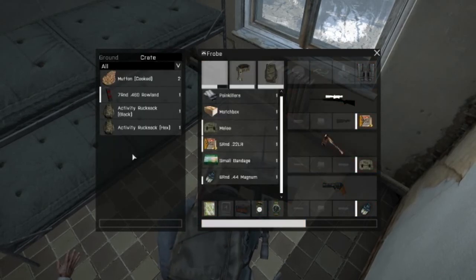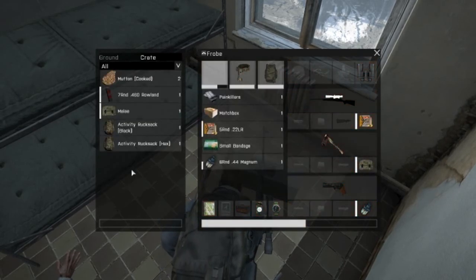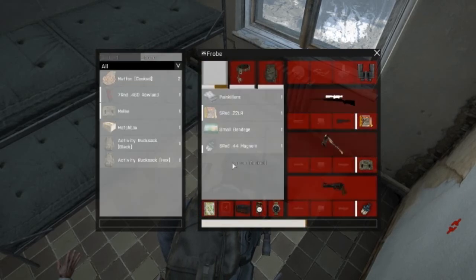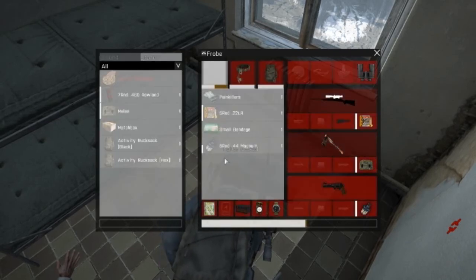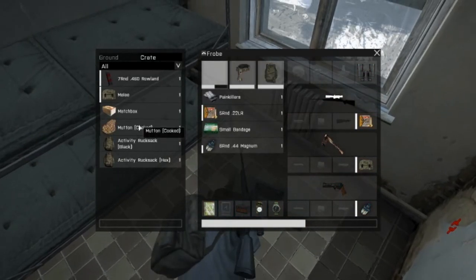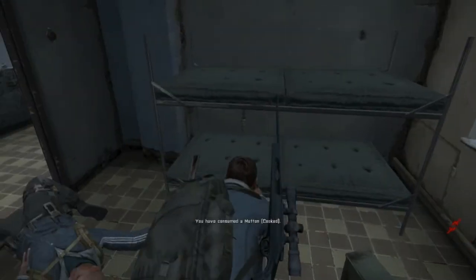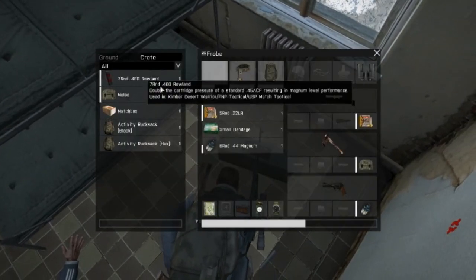I want to consume these. What do I have to get rid of — there we go. Double click. Boom. That was me eating. That's a weird sound it does.